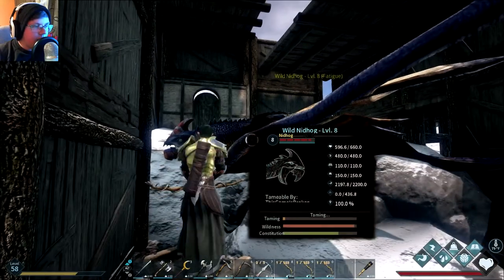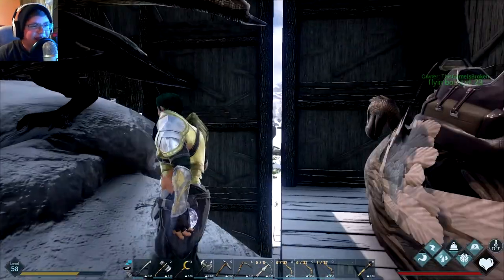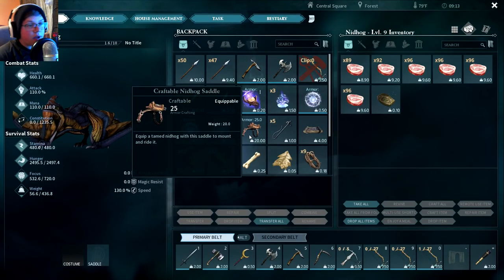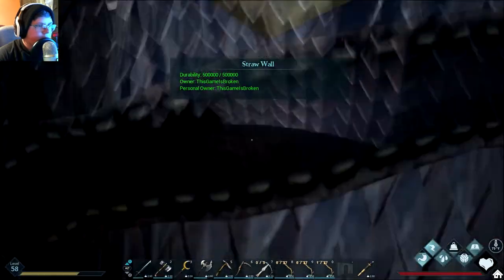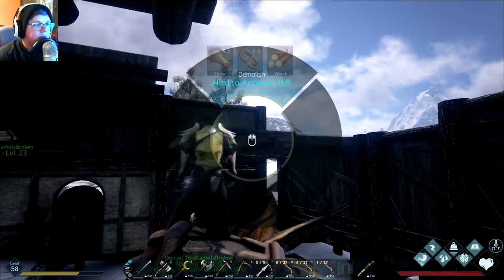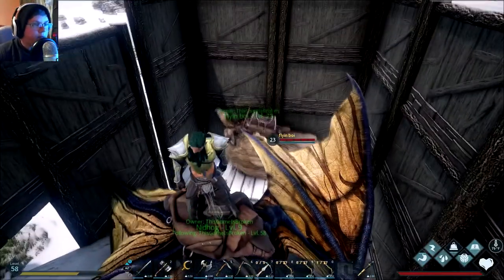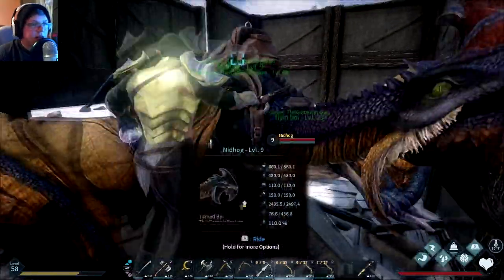The Nidhogg is done! That took way too long, but we did it — and it is five in the morning for me, so I stayed up quite a bit for this guy. Let's get on top of him to demolish the roof so we can fly out. Let's just destroy all the walls — it's not like a griffin's going to be attacking. I should set him to follow, but first let's take a little test ride.